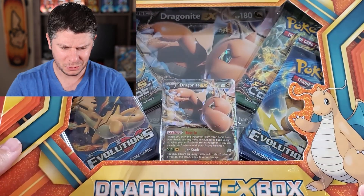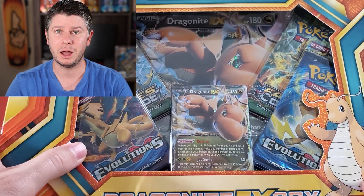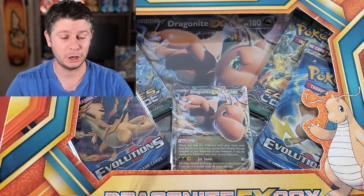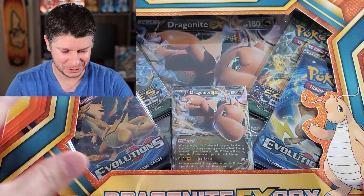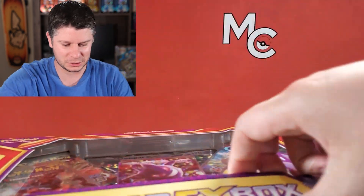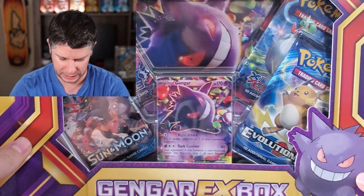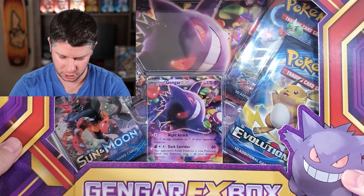We're getting into these. We got a Gengar GX box with some goodies in it as well as a Dragonite EX box. Now there was actually a triple pack and you can see there's one behind me there. There was the Snorlax GX box that I opened live on my last pack break last week when I was doing the Vivid Voltage.